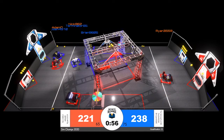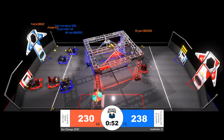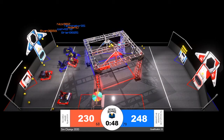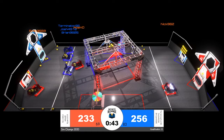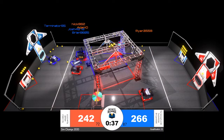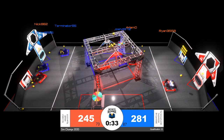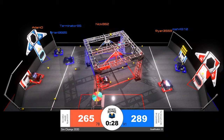Red is working on getting that lead back, with Ryan putting up at least two points apiece with those power cells in the outer or inner port. Their two alliance partners, Adam and Nick, are down near the red alliance loading zone, shuttling those power cells back toward the red alliance power port. Nick for the red alliance adding at least six points to that red alliance score. The blue alliance is approaching that ranking point — 90 power cells is all an alliance needs in order to energize their shield generator.